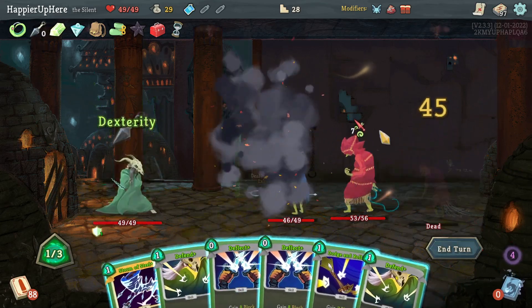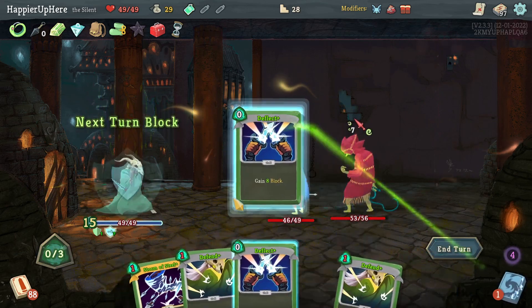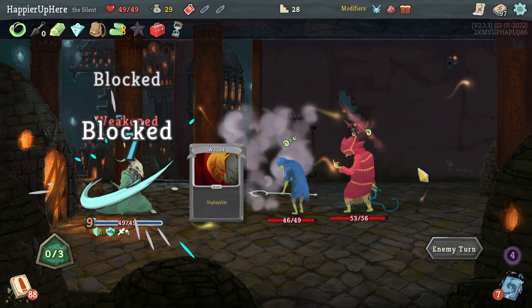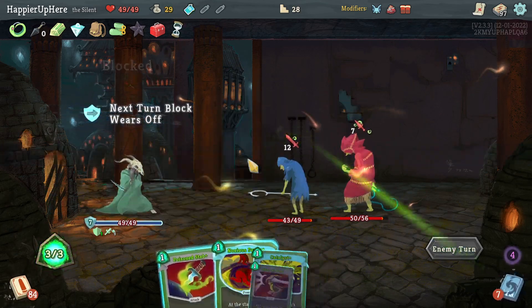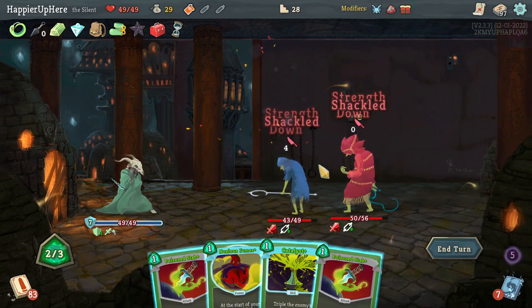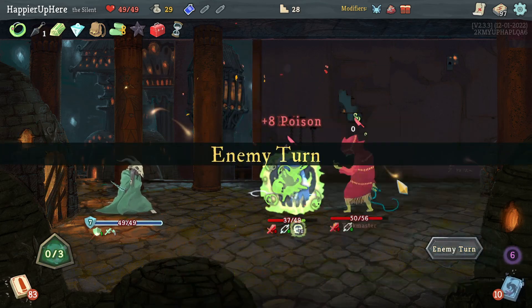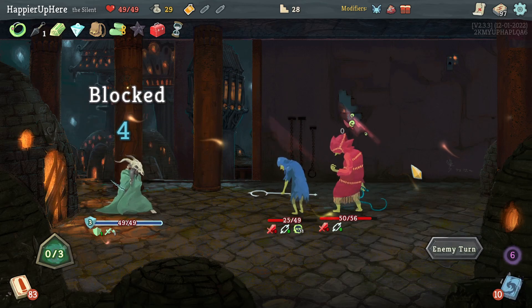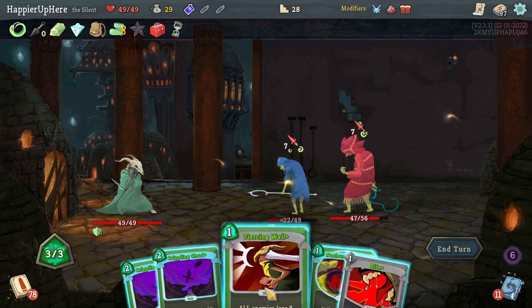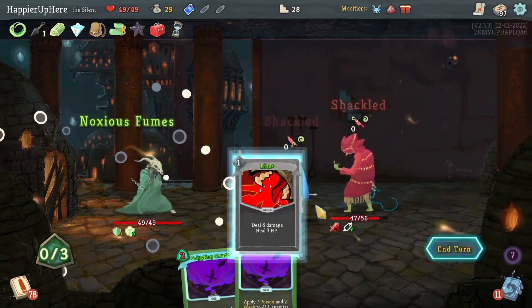I can do Dodge and Roll and Deflect and another Deflect — I wasn't able to play Storm of Steel but I can fully defend, and having everything upgraded is a huge help. If I do Piercing Well I'm fully defended — great. Let's do Poison Stab and Catalyst. Twelve poison — not bad. Another 14 incoming — another Piercing Well! Let's do Piercing Well, Noxious Fumes, and a Bite. This guy will be dead next turn thanks to the poison.